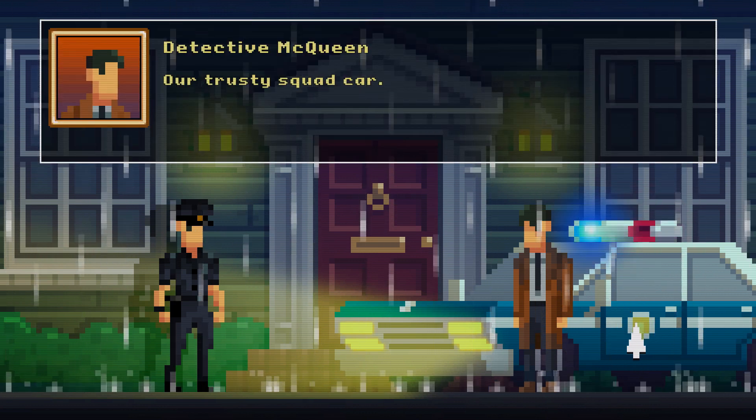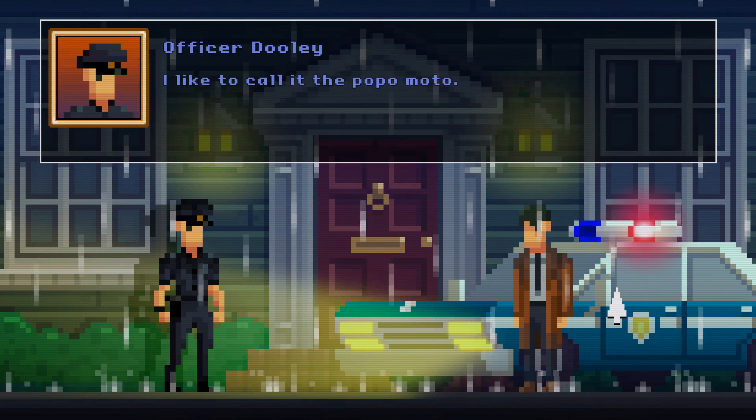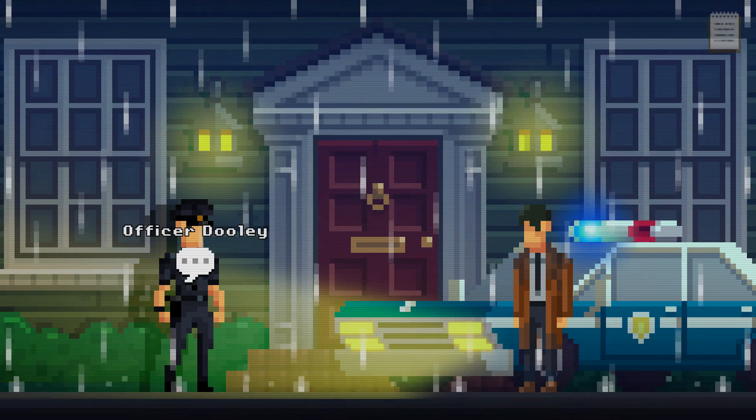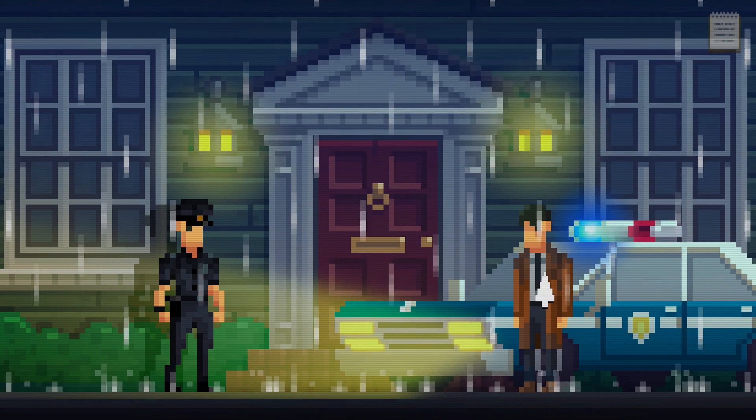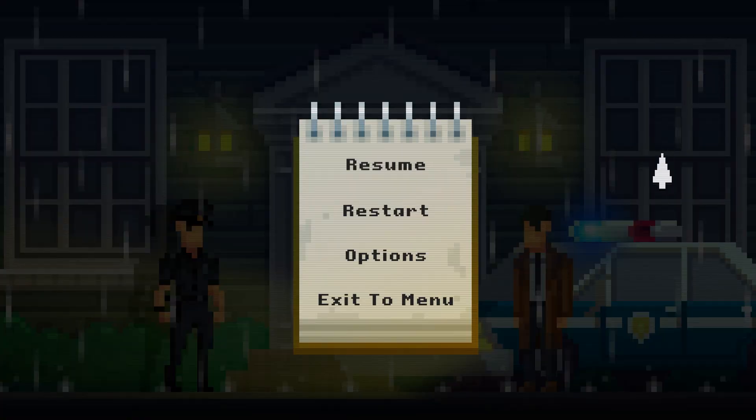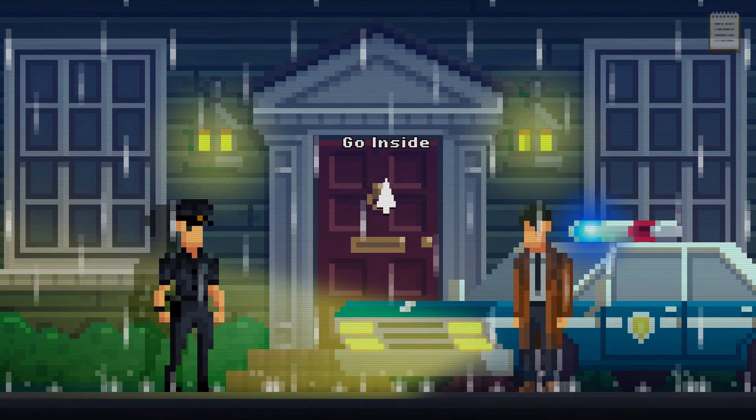Can I get back in my car? Our trusty squad car. I like to call it the Popomoto. After you, detective. You know, whenever standing in this rain stops being fun for you. What do we got up here? Can I walk anywhere? No. I guess we're going inside, then.